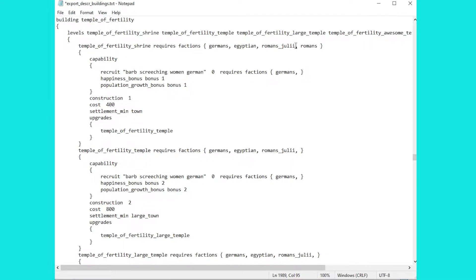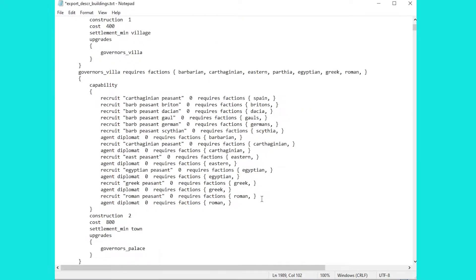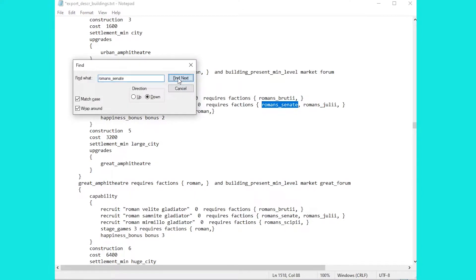That's because the game files sometimes refer to Romans as a culture — meaning all four Roman factions can access something — or sometimes just the individual factions. So in this case we don't want to give it to all the Romans, we just want to give this temple to the Senate as well. The file name we need is Romans_Senate. There might be times you want to look at the file and find the name of your faction — for example Britons, Dacia, Germans, Carthaginian. You need to have the right file name to make all of this work. And indeed further down in the file under the upper theatre we can confirm the Roman Senate name is correct.